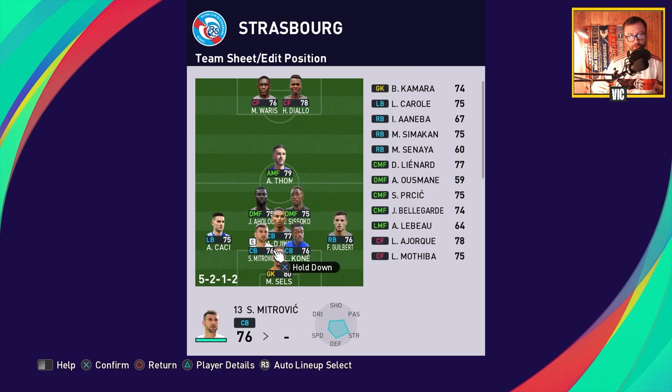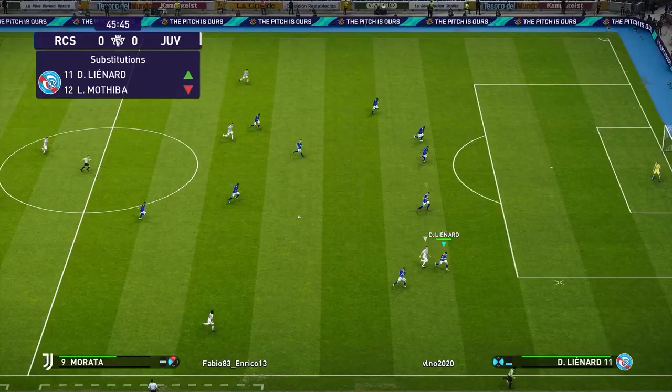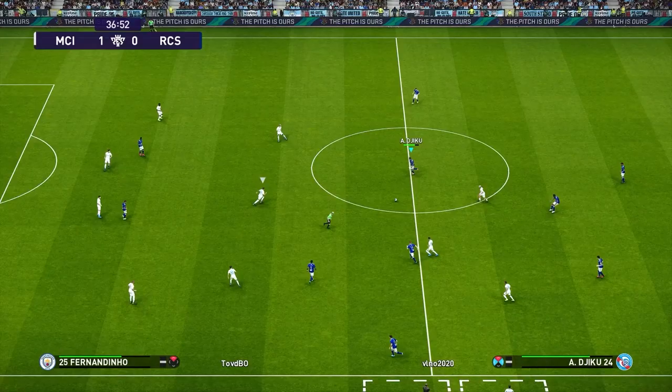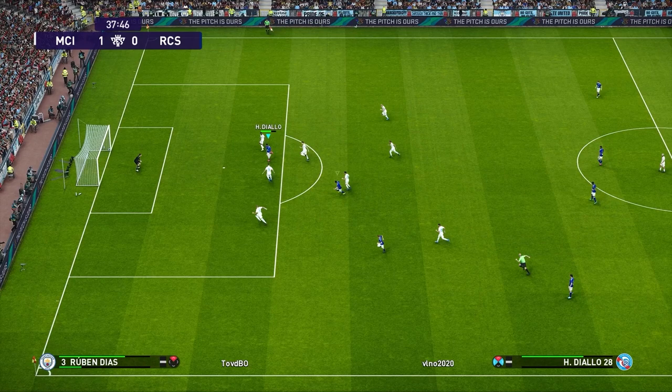When you attack, you primarily attack up the middle and try to do combinations. Play the ball up to your strikers, then do a pass back to Thomasson — either a dynamic pass or regular pass back — and have Thomasson do the through ball back to the striker again. That's the most effective way to play. Make use of Thomasson's skill move — that move secured either three or four wins during the season, so it was very effective. Take advantage of the playmaking skills of Thomasson and the speed of Waris.